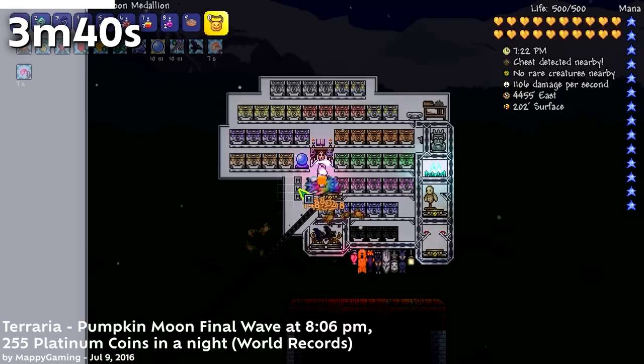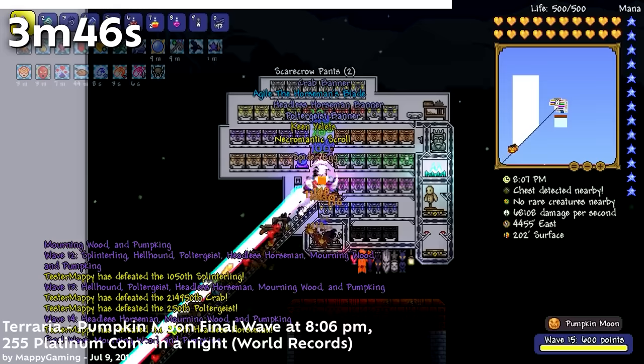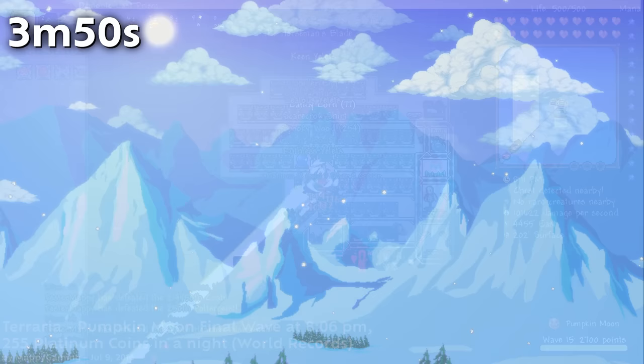Before 1.4, the Nebula armor would release Nebula orbs from any projectile, including minions, making it extremely easy to stack them passively. This was extremely broken for farms like one made by Mackie Gaming.